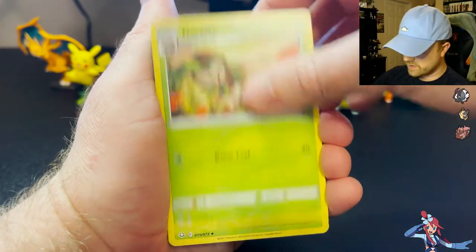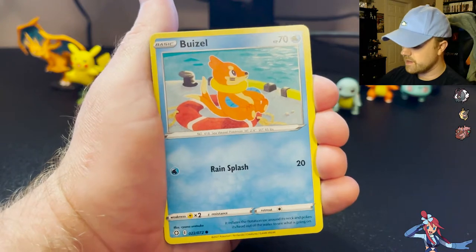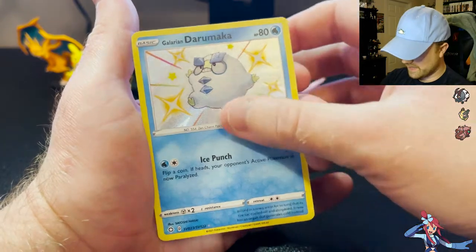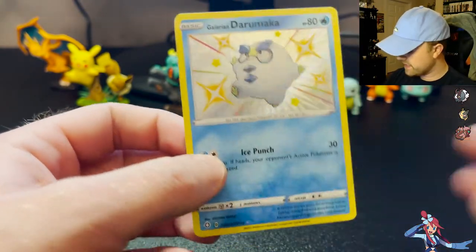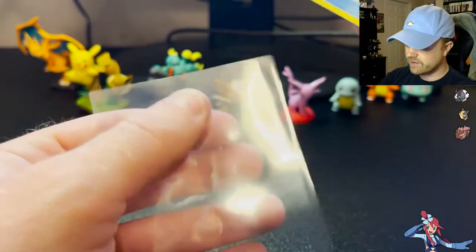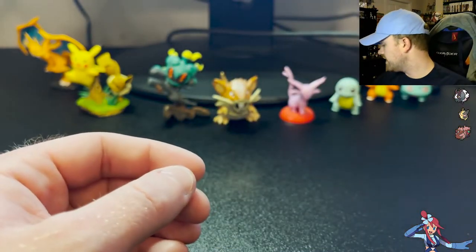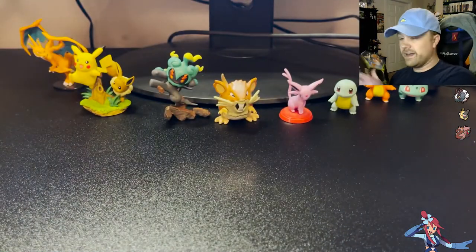Last pack of the Cramorant ten — this is a very solid ten. Psychic Energy, Dartrix, Eldegoss, Luxio, Nickit, Buzzwole, Shinx, Koffing — a lot of the base cards are just the same. Galarian Darumaka — another shiny! And another Volcanion as the rare. Another shiny — I'll take it any day. I am blown away. We hit on every single pack in that Cramorant ten. Beautiful Galarian Darumaka. Cramorant V ten — I can't complain there.